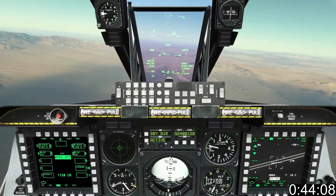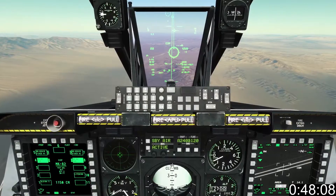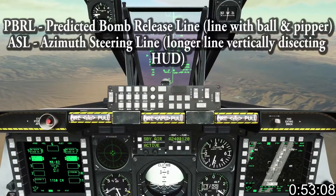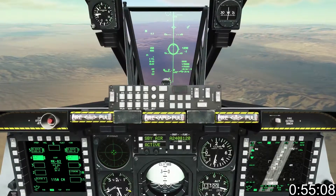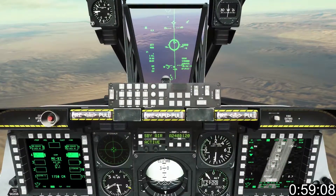Turn on Master Arm and use the master mode to cycle to CCRP. With the HUD active, use DMS left or right to cycle to the correct weapons profile. Keep the PBURL and ASL aligned using small adjustments. At 20 seconds the countdown begins — press and hold Weapon Release at 10, and keep it held until after the bombs are released.